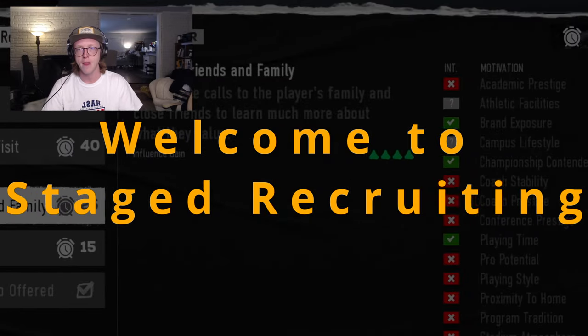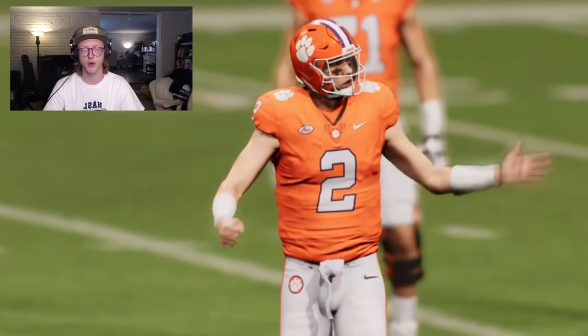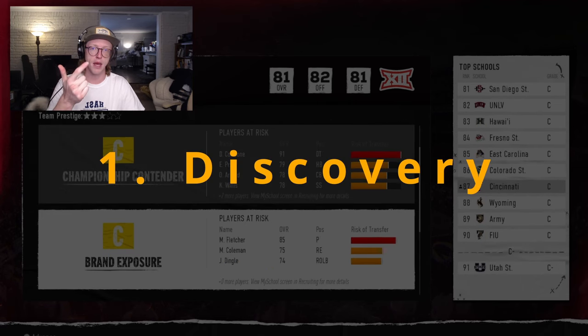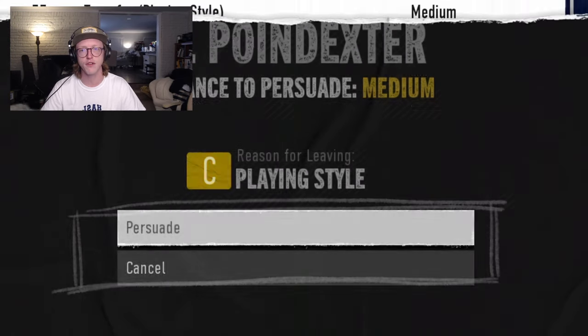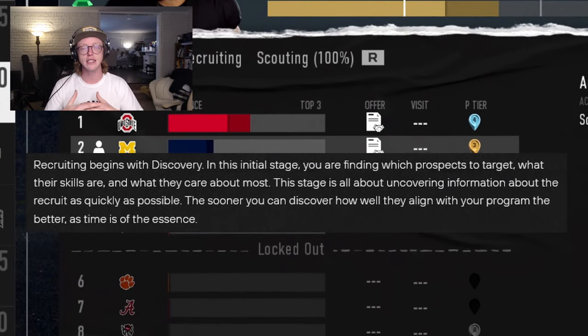Welcome to staged recruiting. In College Football 25, a new staged recruiting experience is being introduced, built around three distinct phases: discovery, pitch, and close. Just like the real world, every recruit will be in a different stage of the process. Recruiting begins with discovery. In this initial stage, you are finding which prospects to target, what their skills are, and what they care about most.